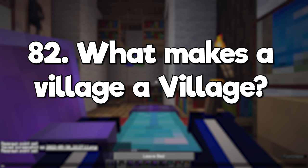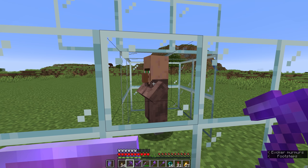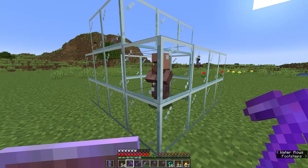What makes a village a village? All Minecraft Java Edition needs to count something as a village is one villager and a single point of interest, like a bed, a workstation, or a village bell. Once it has those components, it counts as a village for the purposes of things like starting pillager raids.